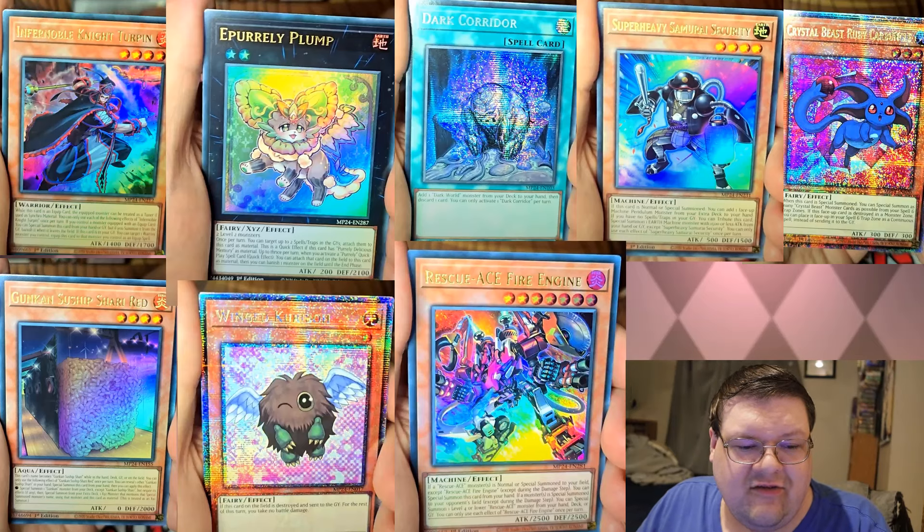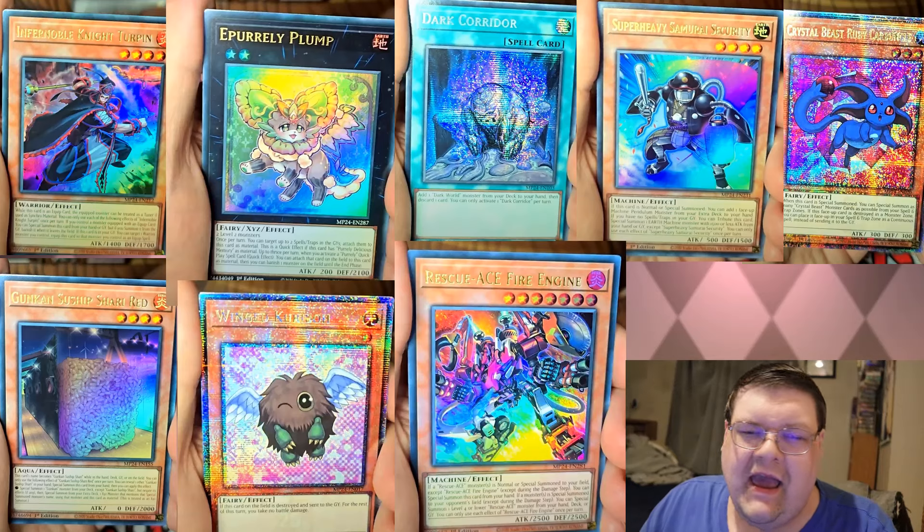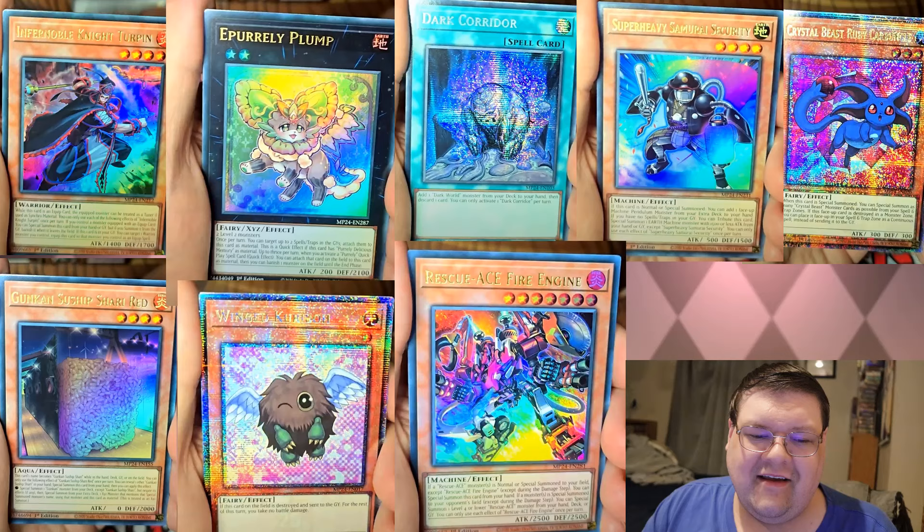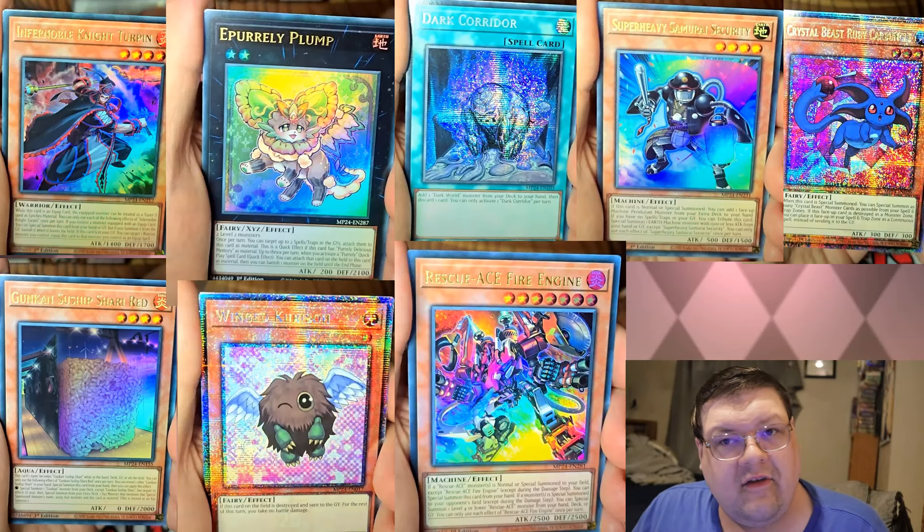The Gunk Yukon Suship Sherry Red is an ultra rare. I'm happy about this — I don't think anybody's really going to be too upset about that. Let the Suship players have their upgrade. Wing Karibo is a QCR, the winking one. I did not expect that, but okay.